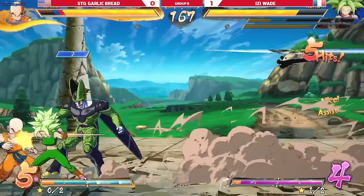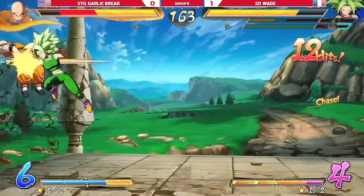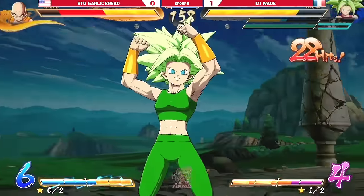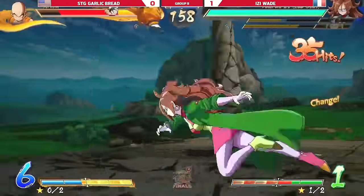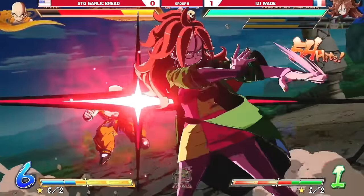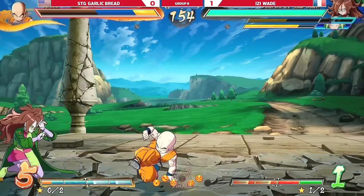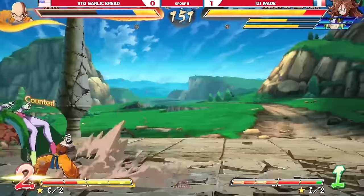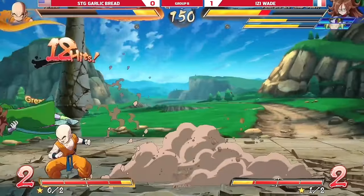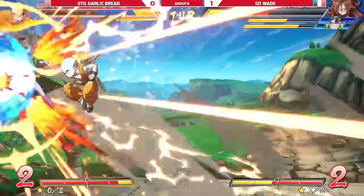He tried to wake up backdash. Most likely gonna level three with Cell here, get the mix. We're going with lab coat side switch into lab coat — this is ugly, he can go high, low, left, right, he can steal the corner here. Reminder that solar flare is air invulnerable frame one and it is minus two — very very good move.